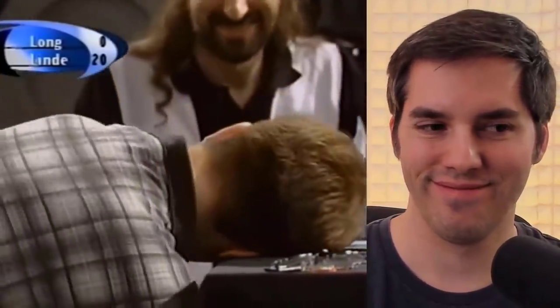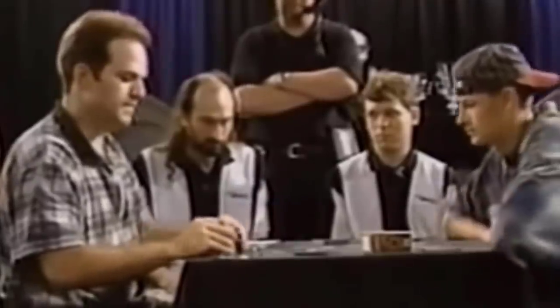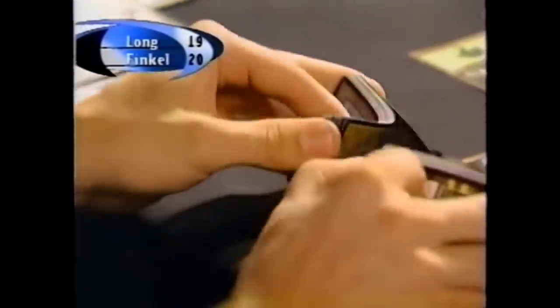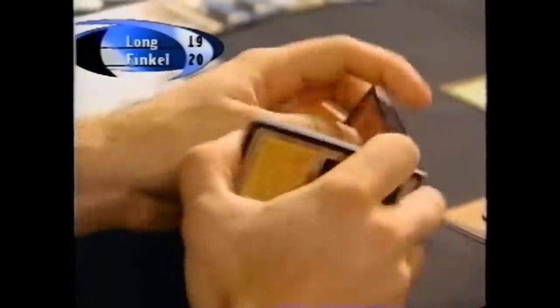By the way, Long, should you really be staring at your deck while you're shuffling it? In an earlier match against John Finkel, he's just shuffling the deck face up to himself. It's ugly. It's so funny how Monoblue is so powerless against City of Solitude, though — that's the point of the card.